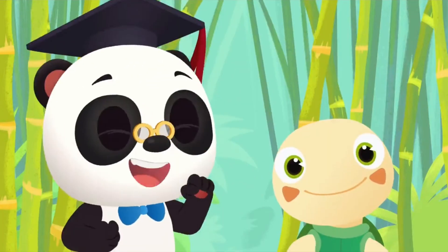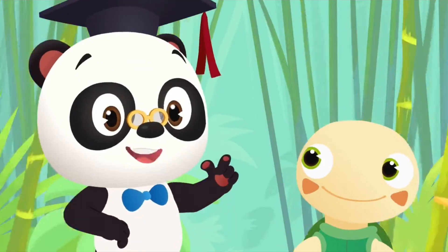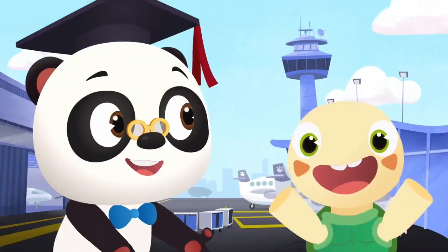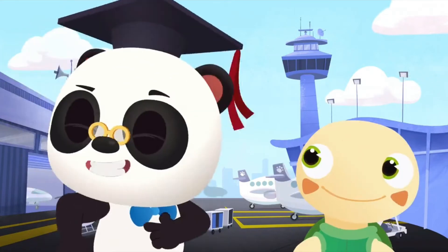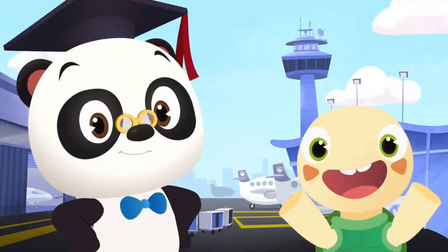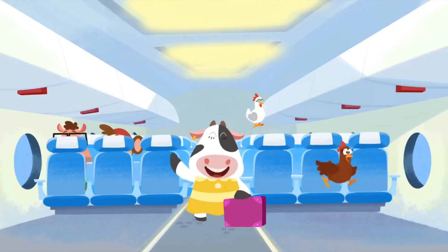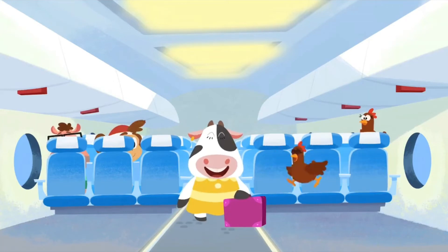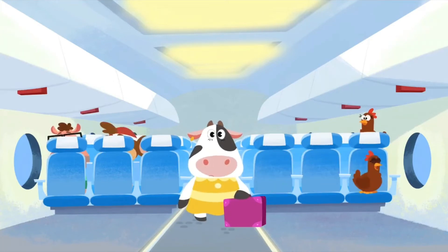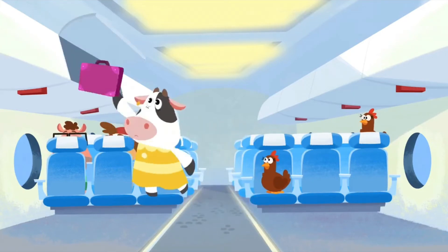Hi, everyone! It's Dr. Panda Toto time again! Let's go back to the Panda City Airport! Let's go and find out if Moo is ready for her flight to Banana Island! Hi, Moo! Are you ready for the flight? Awesome! But, before the plane takes off, there are a few things you have to do! First, you need to put your luggage in the overhead locker!